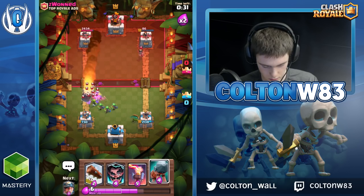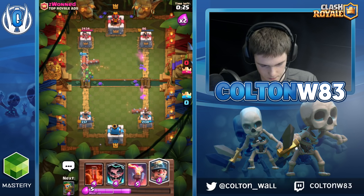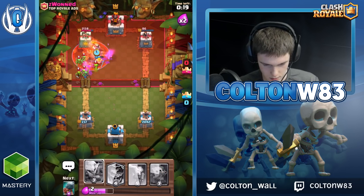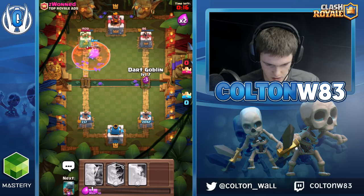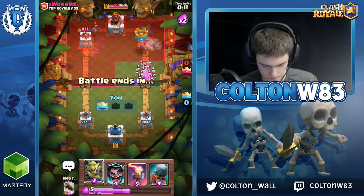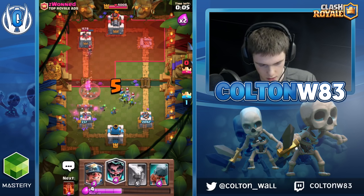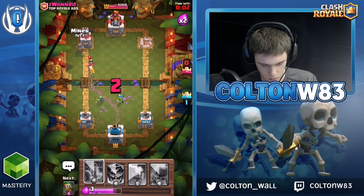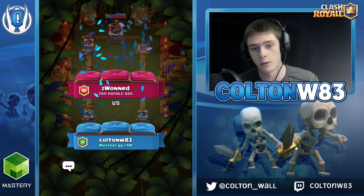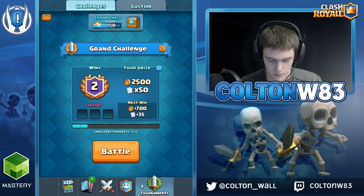Ooh, you're going in. Alright, so we're going to go offensive here — pre-log. Good pressure. Poison. See if I can get that, otherwise I'll just rotate to like a spell or a Miner. Nope, he lets my Dart Goblin take it. I don't think he's gonna have the Elixir to rocket. Got him. To be fair, even if he had been able to take my tower there I would've won — I was up so far in damage, a few Miner Poisons would've been good. Took the win.